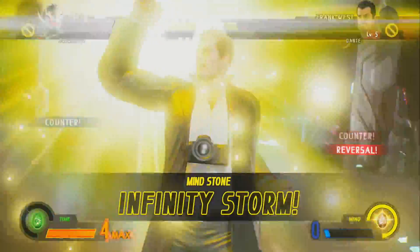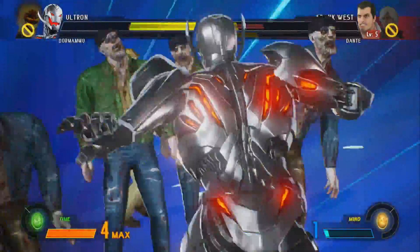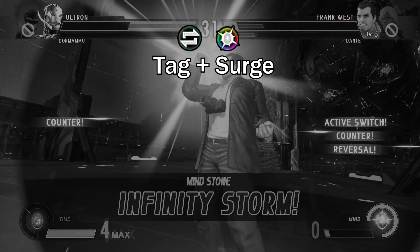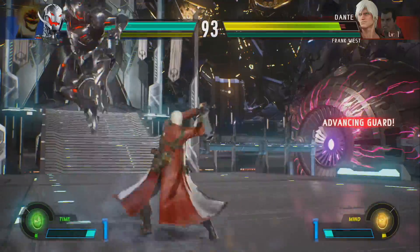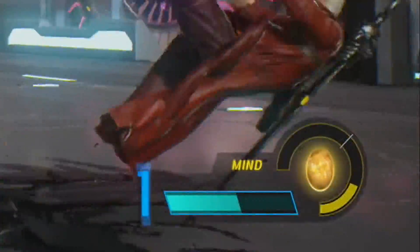The Infinity Storm is an extremely powerful tool which is essentially this game's comeback mechanic, the same way we had X Factor in Marvel 3. You activate it by pressing both Active Switch and Surge, which is default set to LB and RB, or L1 and R1. However, this only becomes available to the player once the Infinity gauge is at least 50% full.